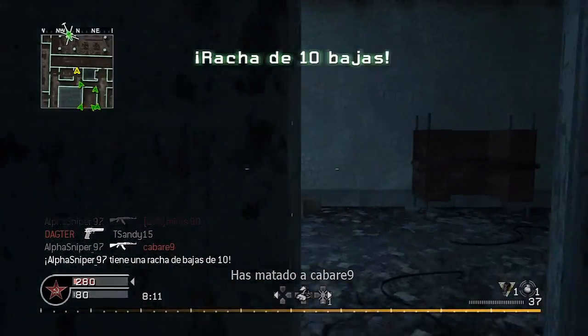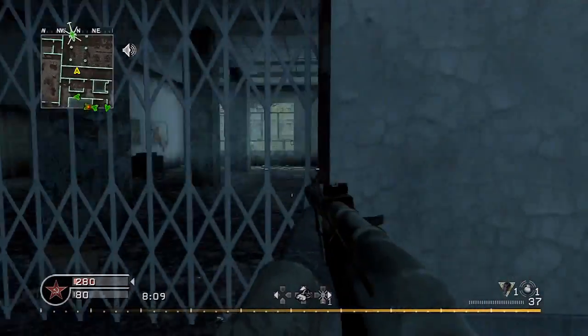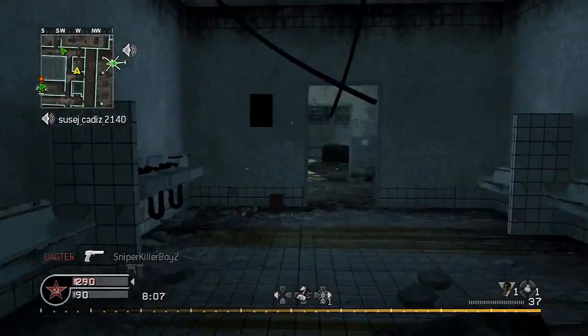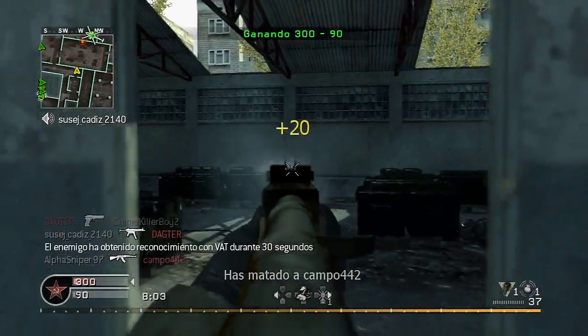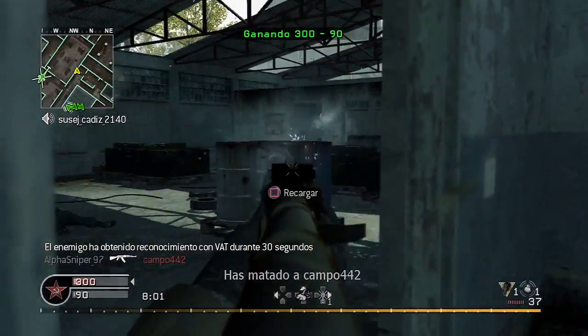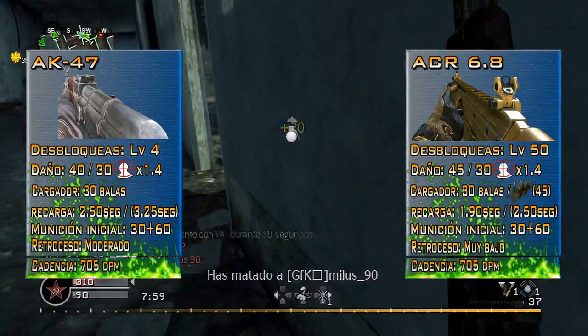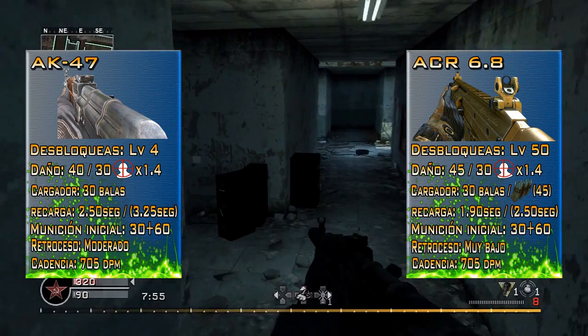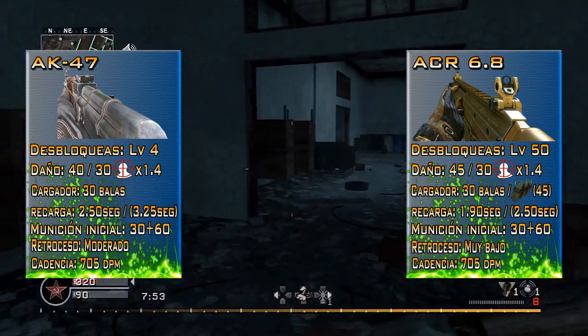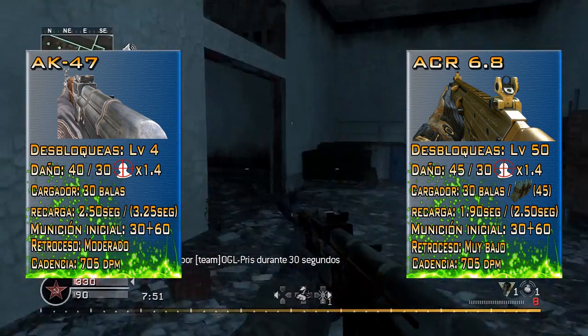Don't forget to leave in the comments which of the next two comparisons you prefer for next week. Now we are at the point of the analysis and development of Fichas Técnicas. As you can see, one more week they are deploying — at the left, from Call of Duty 4, we have the AK-47, and at the right, from Modern Warfare 3, we have the ACR 6.8.